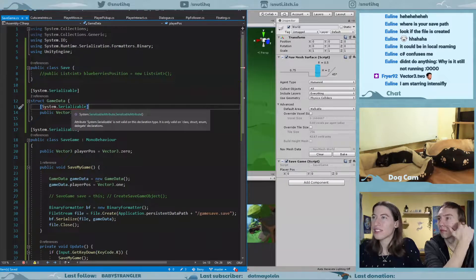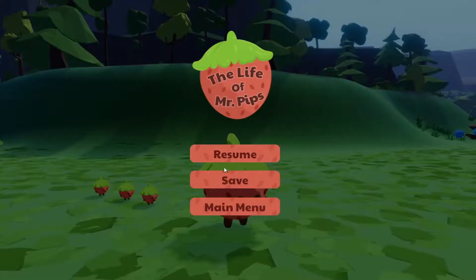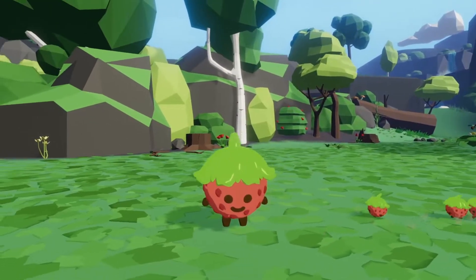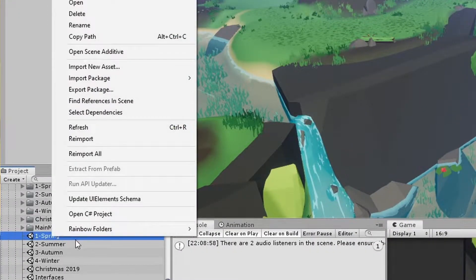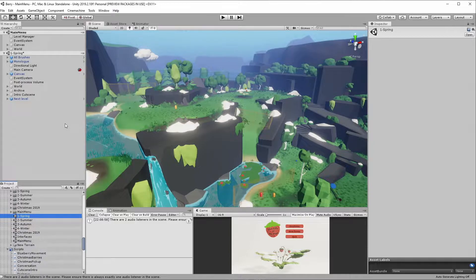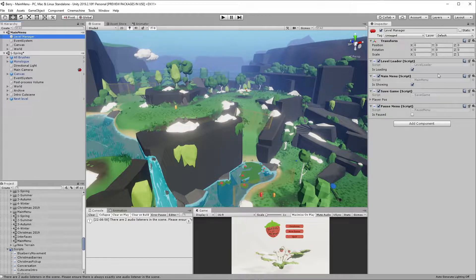Little did we know that making a save system on stream is no easy feat. We had nothing else to do, so we were like, why not stream it? It'll be fine. Thank you viewers for helping us out — we were pretty stuck there. We actually didn't manage to finish it in a two-hour stream, but we got there in the end. Pro tip: make sure that your saving and loading system is outside the game scene, in its own menu scene loaded at the beginning of the game, so it can manage the other scenes without unloading itself. It gets kind of tricky otherwise.